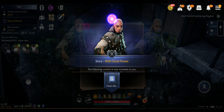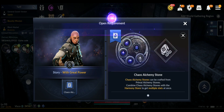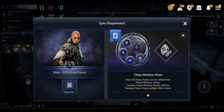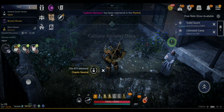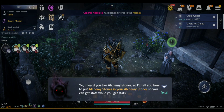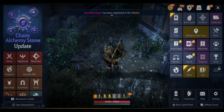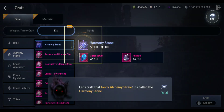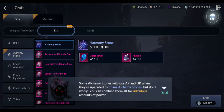Now I've unlocked the 'With Greater Power' story and it's completed. I should now be able to craft the Chaos Alchemy Stones. Going to Combine — let's see what else they have. For the Chaos stones, the first one you need to craft is the Harmony stone, and then you unlock the other ones.